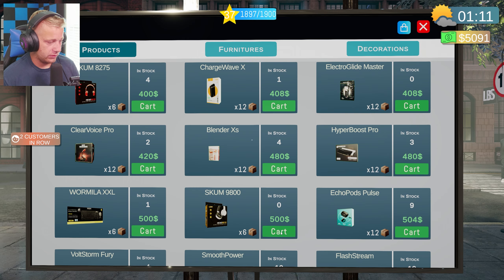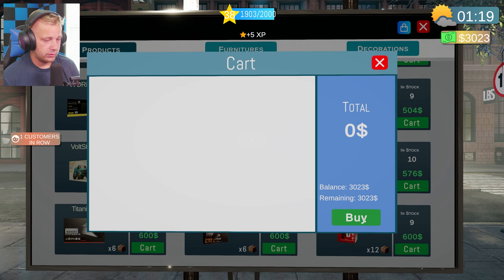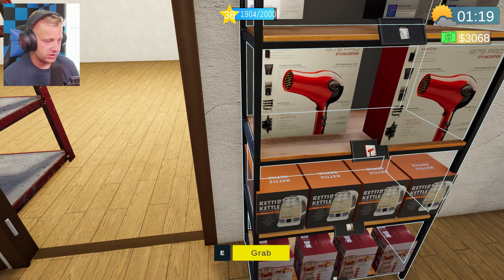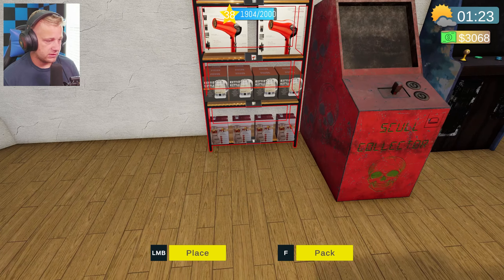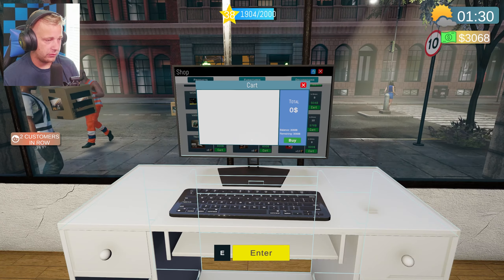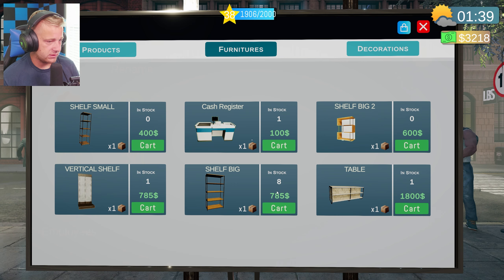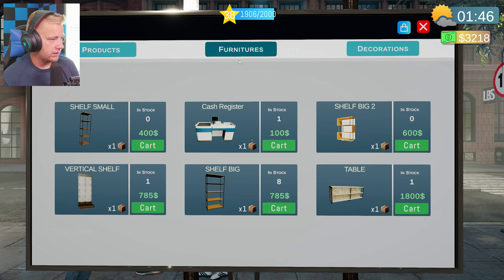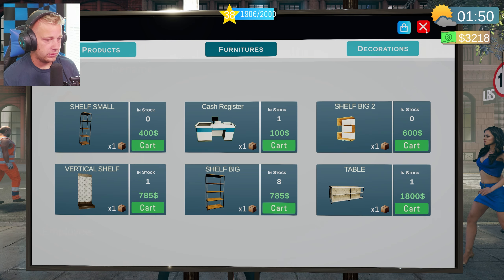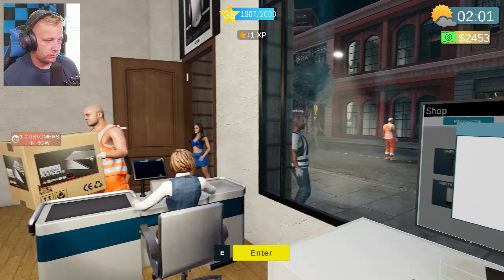We need another new shelf — ordering a couple more products here. We're at $3,000. What I think I'll do is move our housing products over here and then do another shelf there. Looking at furniture options, we've got our big shelf and there's actually a new shelf style we could get, but I don't think it holds as many items so we'll leave that alone for now.